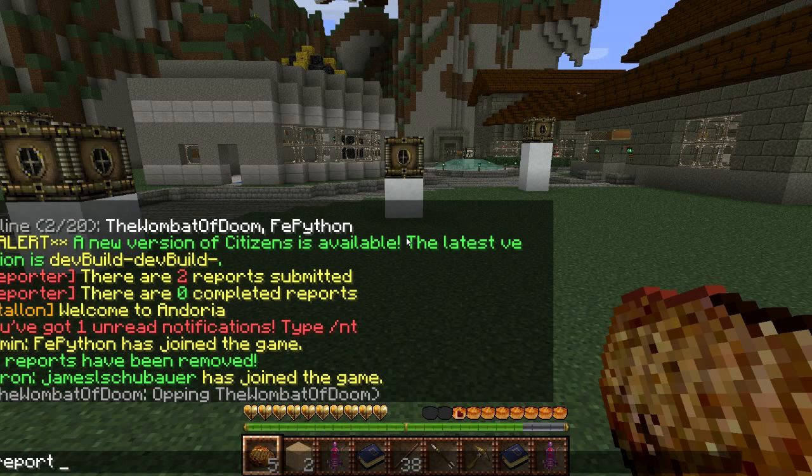You type /report, then the player's name that you see doing whatever they're doing — so for example, the Wombat of Doom. Now, they have to be online to do it this way; I'll show you how to do it when they're not online. If you see griefing but you don't know who it is, or maybe you do know who it is but they're not online at the time, I'll show you how to do that as well. But if they're online, you just type in their name and then type in a brief description of what's going on — that could be like griefing, bad language, or keeps PvPing me — anything you wish to report about another player.